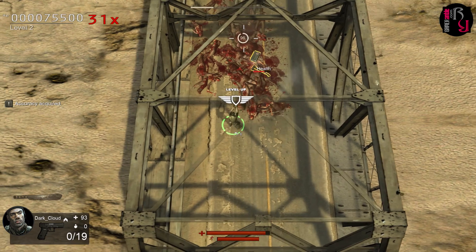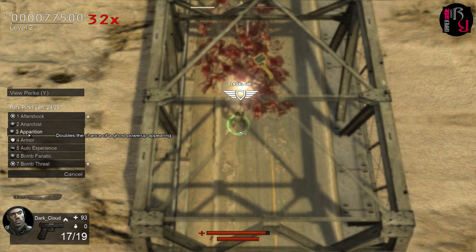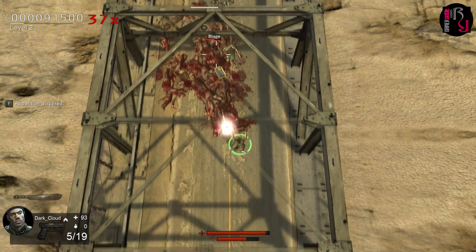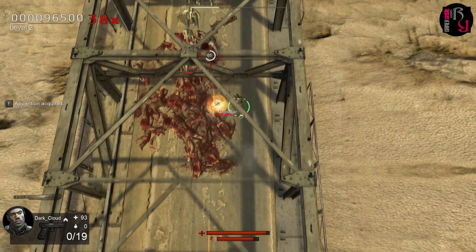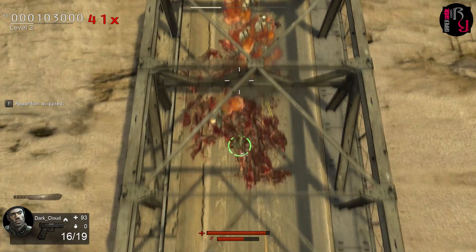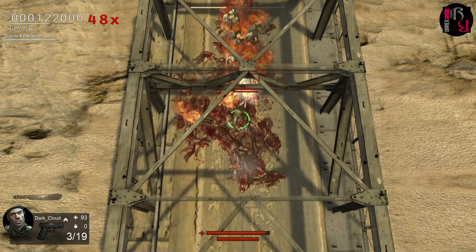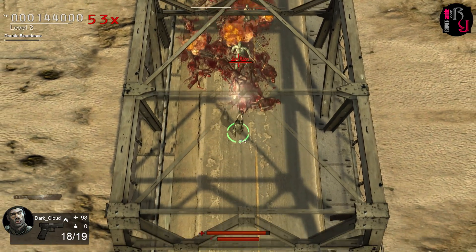Levels consist of a warehouse, gas station, cemetery, oil platform, farm, prison and a few others. Each of the four character classes — sniper, gunner and mannequin scout — also have their own distinct look. The game favours loud, crushing rock for audio, which is a good match for the brutal action. The sound effects are also loud and booming, which is perfect for a zombie shooter.